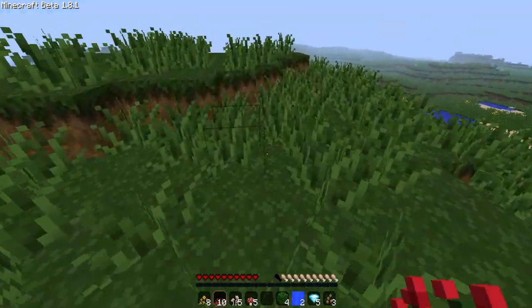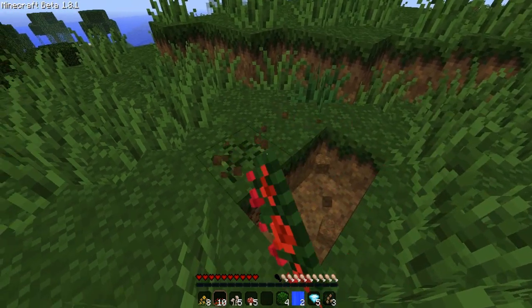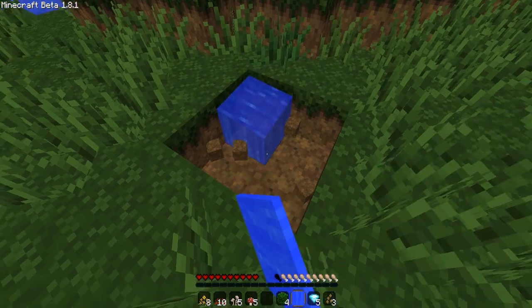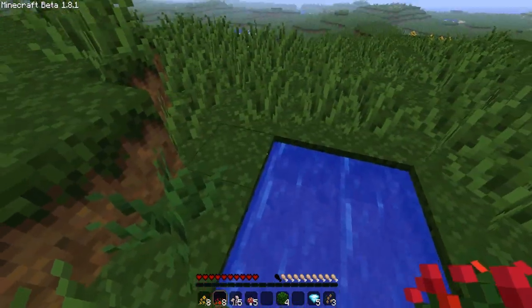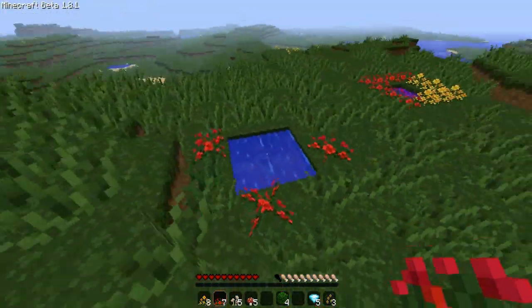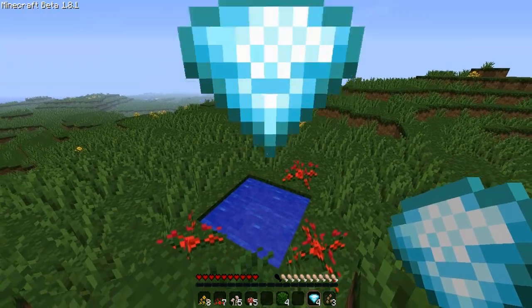I'll quickly make one so you can see it being made. You need a 2x2 hole, and you're going to want to fill it with water — it just needs to be an infinite spring. Then you toss anything natural around it; I know flowers work, and I imagine grass would work too. Once you have that, this is the tricky part: you need to toss a diamond in. You should probably take your distance, as it is going to do damage to you if you're near. So, toss a diamond in.